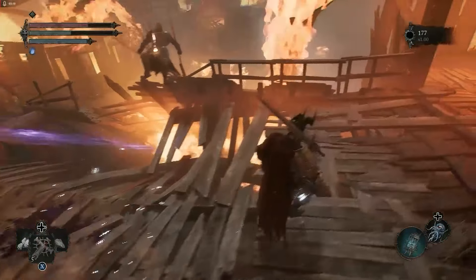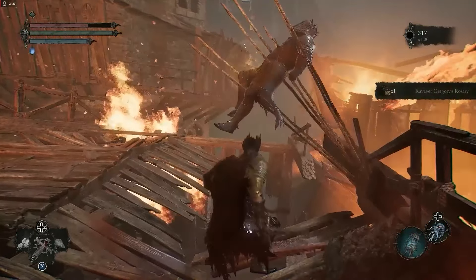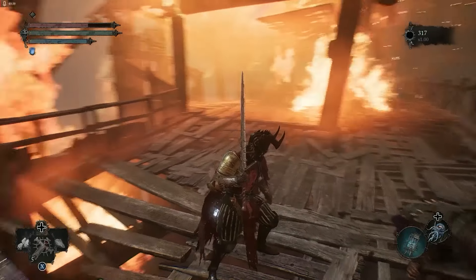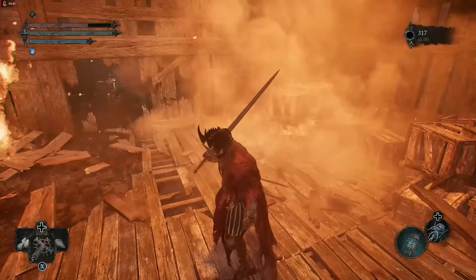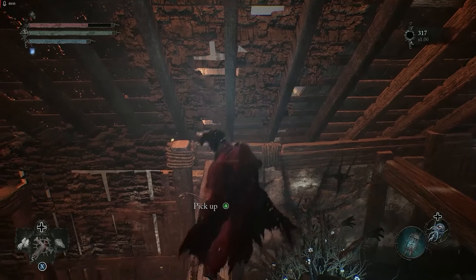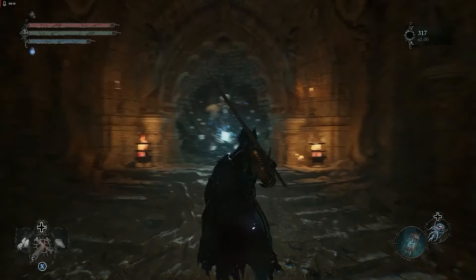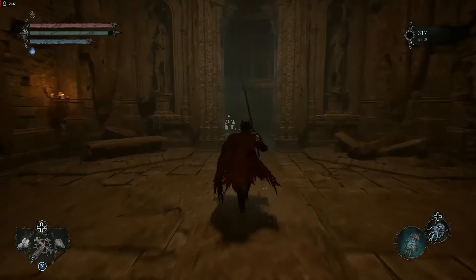Beat the enemies here carefully, as some are hiding and can be very annoying. Once you beat them, you'll see a guy has been impaled — move closer to him and pick up the item. What you have here is Ravager Gregory's Rosary — not the sword. You need to take this rosary to the Extractor in order to buy the sword. Once you have it, get back up and head back to the Vestige, then return to Skyrest.